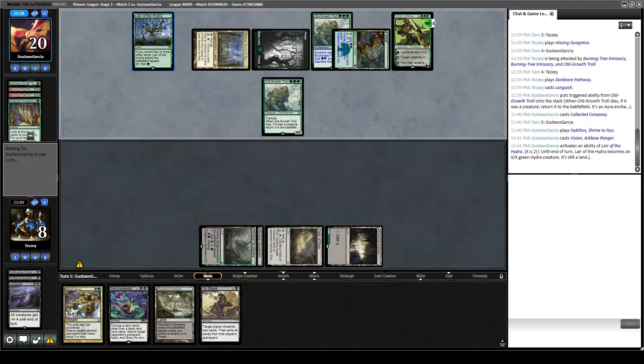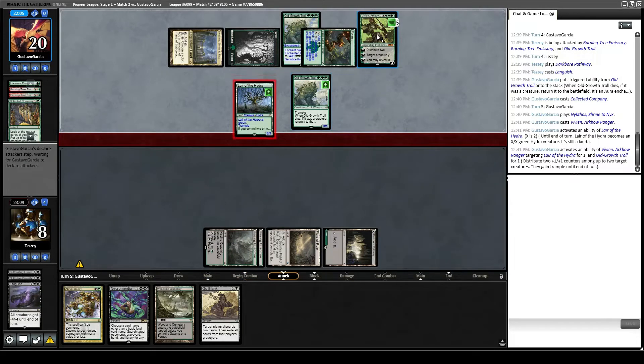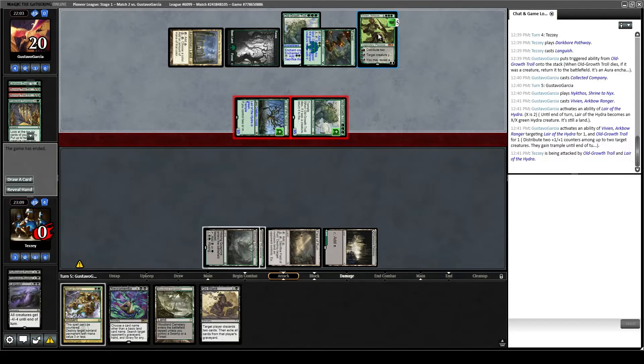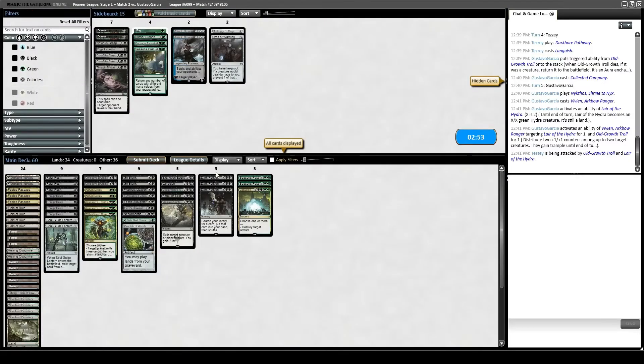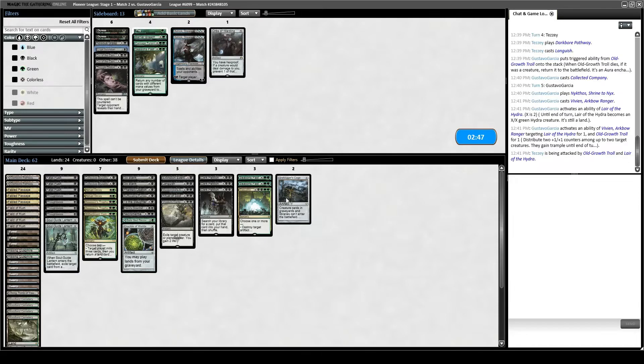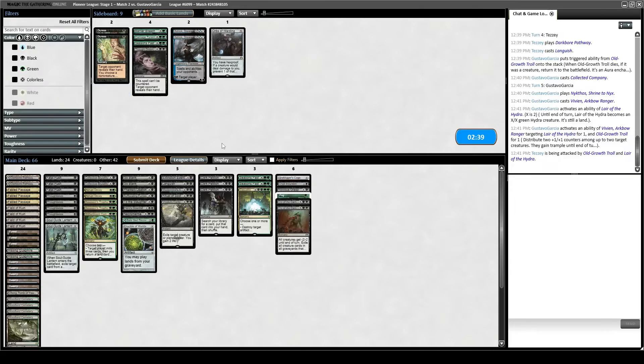Our opponent is going to animate Lair of the Hydra, pump their things up with Vivien, and kill us. We definitely bring in Grafdigger's Cage because that's good against Collected Company and also the troll. He's probably playing 4 Viviens and no other planeswalkers. This version of the deck doesn't usually play the 5-mana Nissa. So: Grafdigger's Cage in, Crypt Incursion in, Noxious Grasp in, Fog in, and Cry of the Carnarium in.